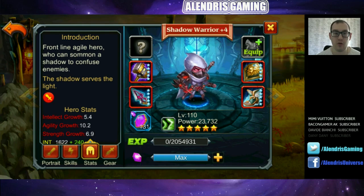First point: the description tells us it's a frontline agile hero who can summon a shadow to confuse enemies. The shadow serves the light and this hero has the sword medal. Not crazy interesting but we have to know it.